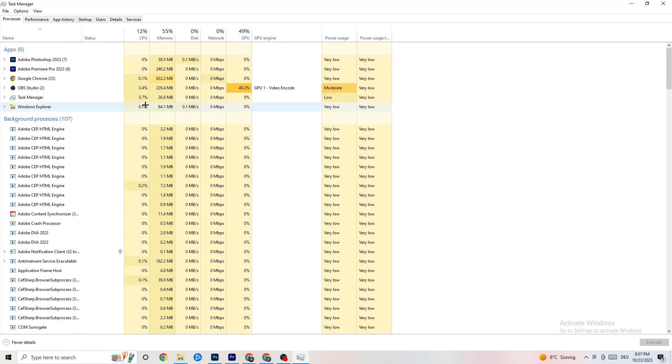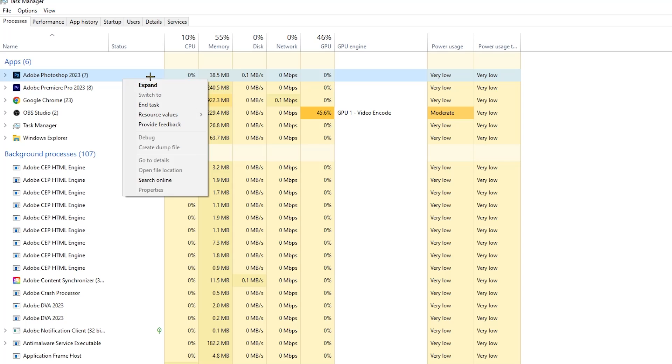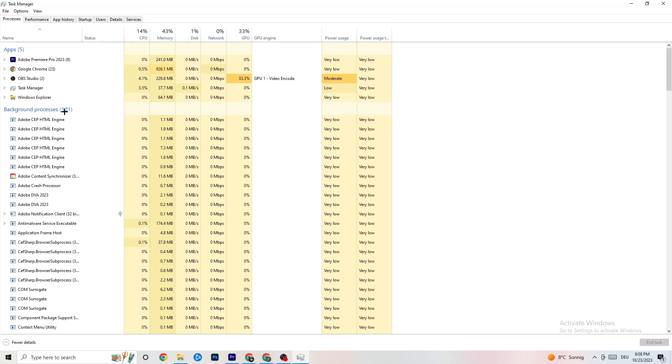For example, for me it's Photoshop — right-click it and select 'End Task.' Repeat that for every program showing excessive CPU or GPU usage. You'll notice them highlighted in darker yellow or red. End all of those.